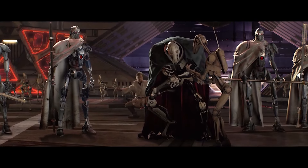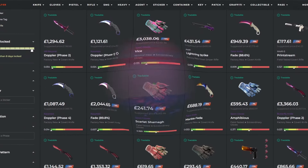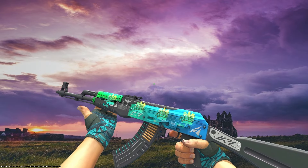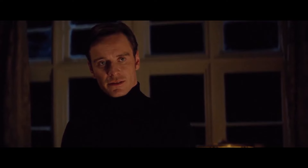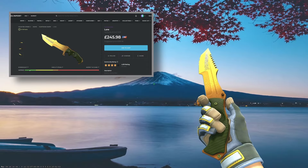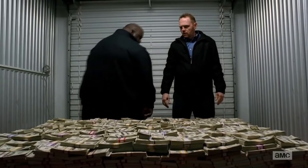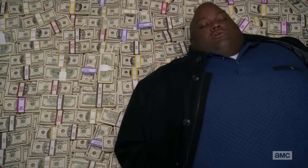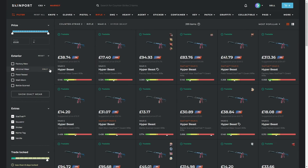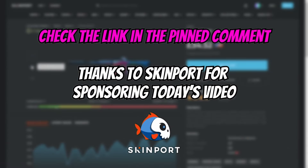Giveaways like this are possible thanks to today's sponsor, Skinport. With no buyer fees and over 1 million skins available at once, Skinport is the best place to buy and sell your CS2 skins — whether it's a crazy knife and glove combo or hunting for budget gems. Right now I could pick up this Kill Confirmed USP for 22% less, or even this Huntsman lower for over £50 cheaper than Steam. If you're selling skins, payouts are sent in your local currency and the fee ranges between 2 to 12%. Skinport offers a fast, smooth, easy and secure experience, which is why they have a 4.9 out of 5 rating on Trustpilot. Check the link in the video description.